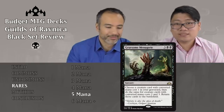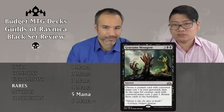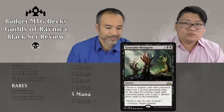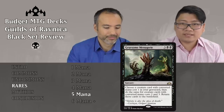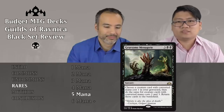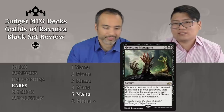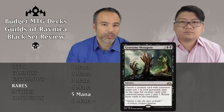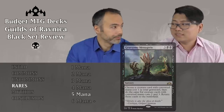Next one is Gruesome Menagerie, three and two black — a sorcery. Choose a creature card with converted mana cost 1 in your graveyard, then do the same for converted mana costs 2 and 3, and return those cards to the battlefield. Reanimation, you get three creatures — great, only if you have a CMC 1, 2, and 3. You probably won't have a CMC 1 creature, so for five mana you're getting back CMC 2 and 3 creatures, which isn't good enough. These return-from-graveyard cards are best used for bombs, and this excludes that since your bombs won't be CMC 1, 2, or 3. Just put it aside.